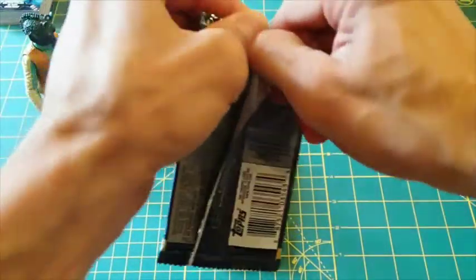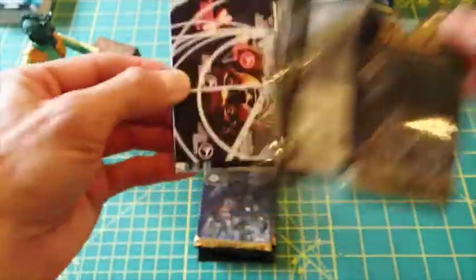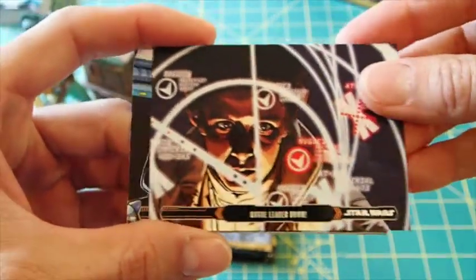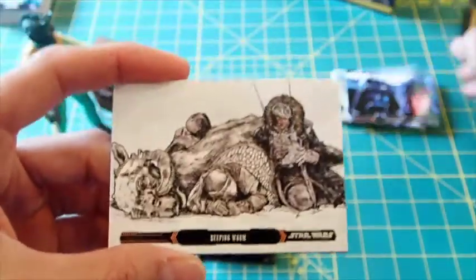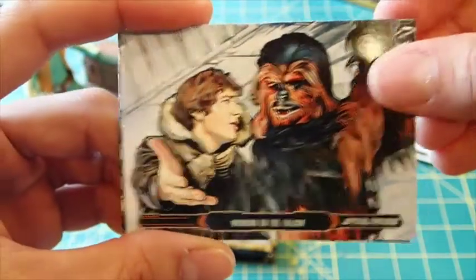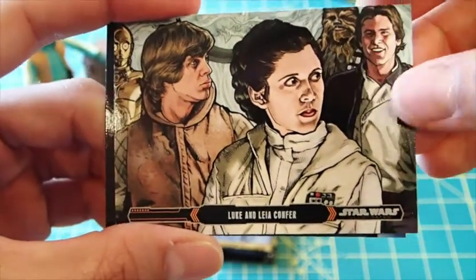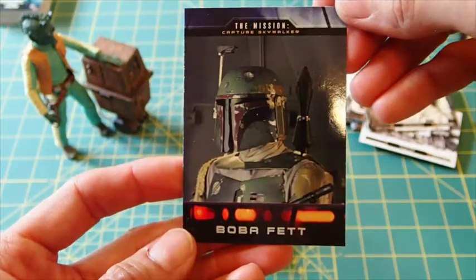Okay, next pack. Looks like another mission card. Oh, here's that parallel — the base version — and then this is a dupe. Next we have Luke stuffed into the belly of the tauntaun, and working on the Falcon. God, I just want to go watch this movie now. Luke and Leia confer — oh, there's Han. And it's Boba Fett on the mission card this time — very nice.